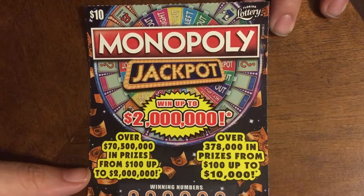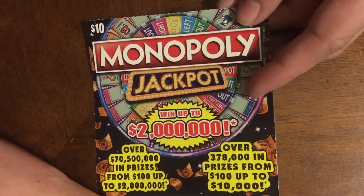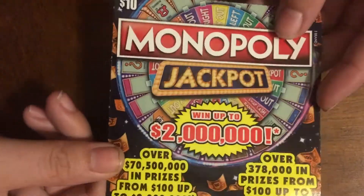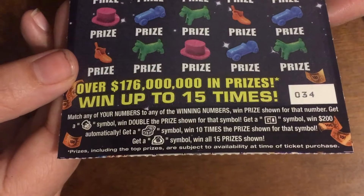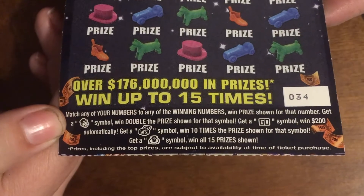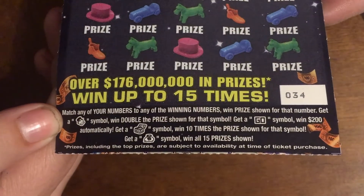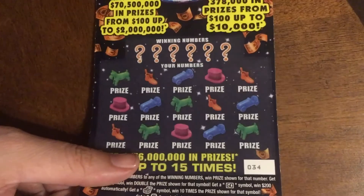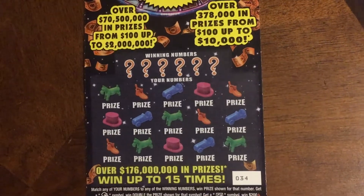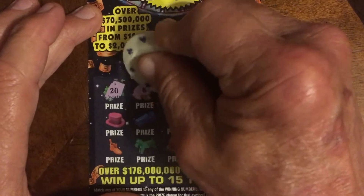Welcome back guys to the last day of the week for these sets of tickets. Next week we'll get a whole new set for finding symbols, but this week we're ending it on a $10 Monopoly ticket. This one has a few symbols to search for, plus a number match. We're looking for the Monopoly guy for double the prize, the ghost symbol for an automatic $200 win, a treasure chest for 10 times the prize, and a money bag for a 15 times prize win.